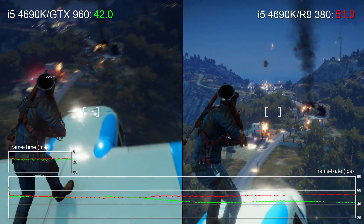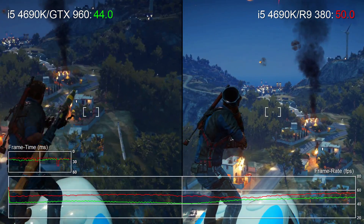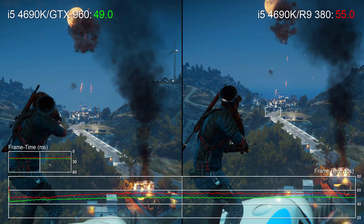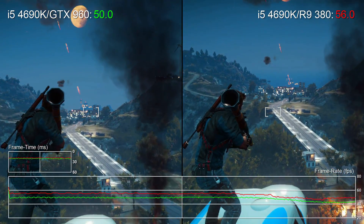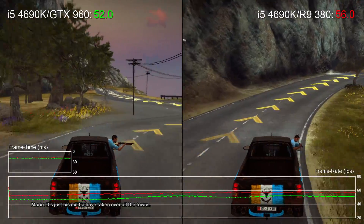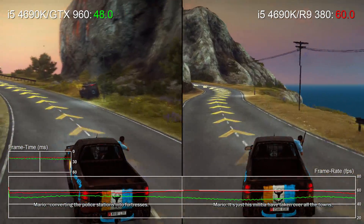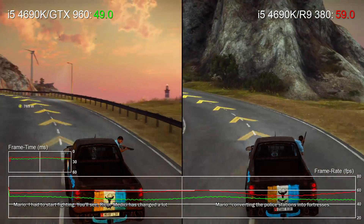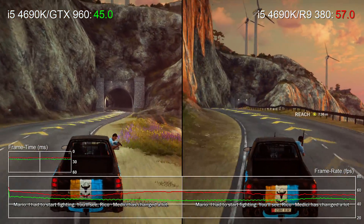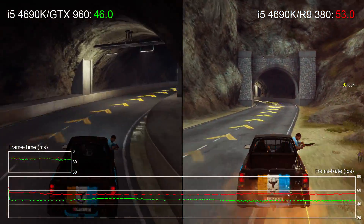Hey everyone, Richard from Digital Foundry taking a look at PC performance on Just Cause 3. We're kicking off the action with the same scenes compared on a GeForce GTX 960 stacked up against a Radeon R9 380. This is an interesting comparison because at a hardware level the AMD card has shown that it's tangibly more powerful than its Nvidia counterpart in many games — and on the face of it, that's exactly what we're seeing here, with both cards powered by a Core i5 4690K running at stock frequencies.